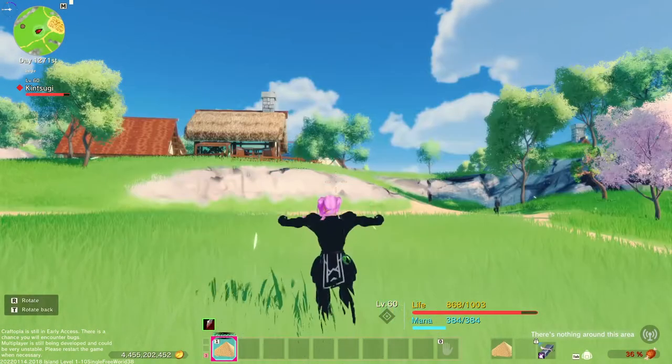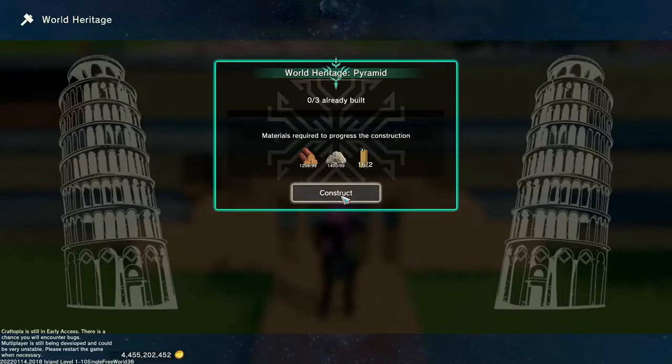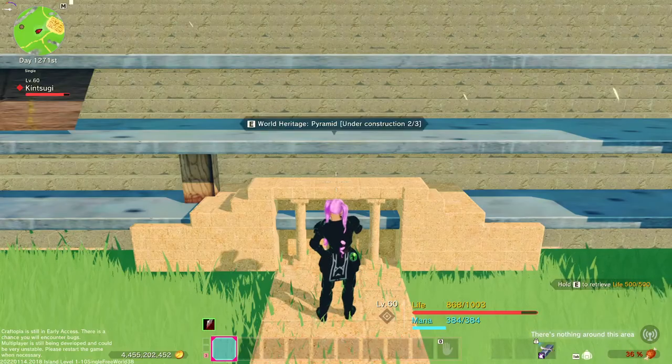Once you put down the pyramid, you will have to complete three additional build stages that will each use a portion of the remaining materials. It's huge, like around 7x7 in size, so make sure you have a nice big area to set it down in.